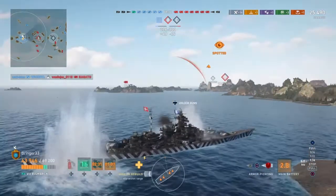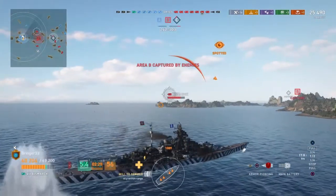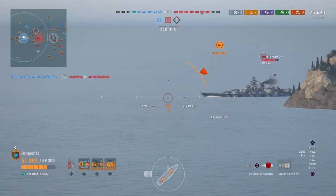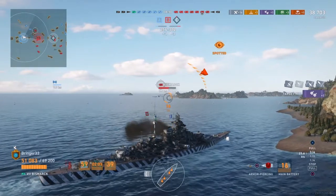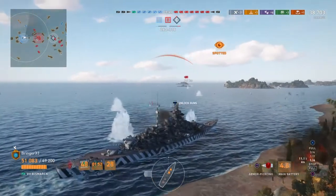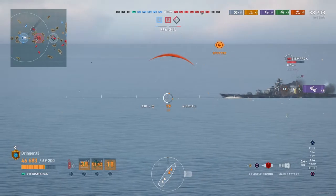We start taking some heat from two guys over here. My plan was to push up against this island as close as I can get and hope they can't shoot over it while I engage this Bismarck looping around our rear. Secondaries start opening up — I do have it spec'd out for secondary build. They don't do a whole lot, but they can if a cruiser or destroyer gets too close. I've got it spec'd for secondaries, tank, and max heals.